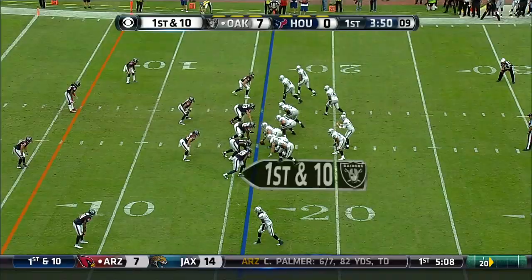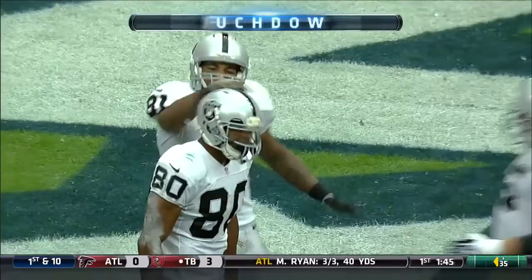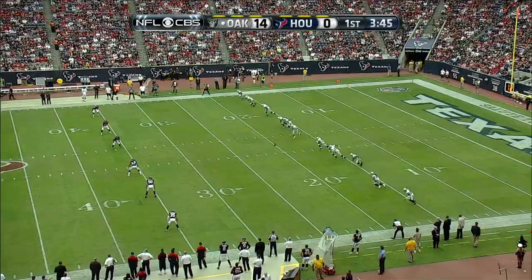McGloin. Touchdown, Rod Streeter — a 16-yard throw. How about Matt McGloin? In his first NFL start, the rookie — a flag has been thrown on the play — tried out with the Redskins, tried out with the Panthers, both let him go. Now he's come into Oakland, gone from fourth string to starting today.